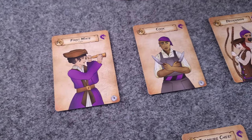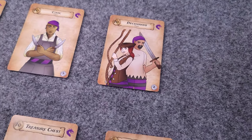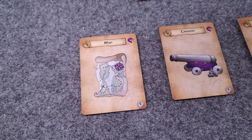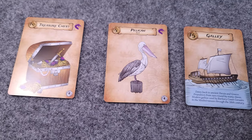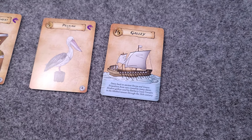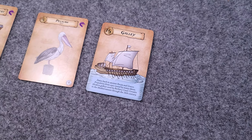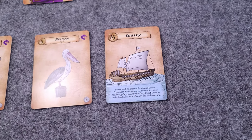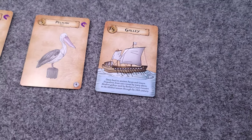Crew could be a First Mate, a Cook, or Deckhands. Last but not least, there's a third card for the set: a map, cannon, treasure chest, or a bird — in this case, a pelican. There are also ships that can be played in sets, and they don't have to match the suit, because when you play sets, they all have to be in the same suit. Ships can only be played in sets, but they are worth a lot of victory points at the end of the game, so you want to play them as much as possible.